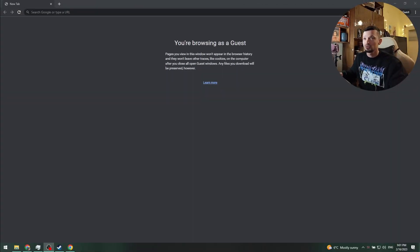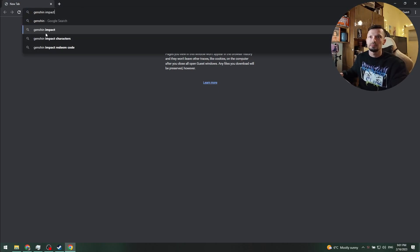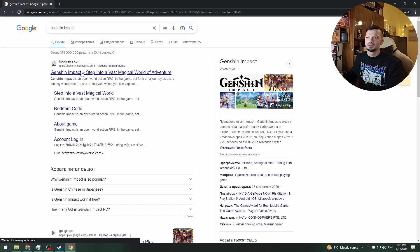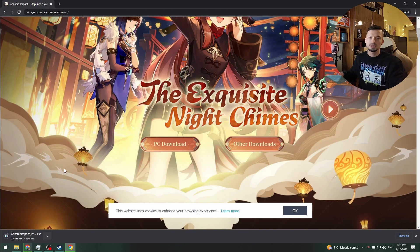First, on your computer, go to Google and search for Genshin Impact. Enter the site and hit PC Download.